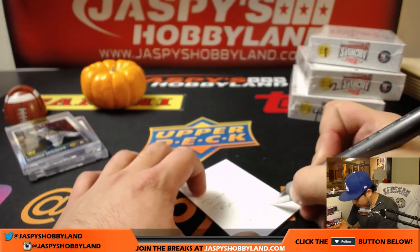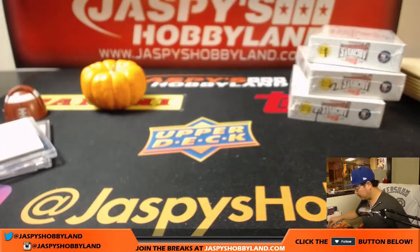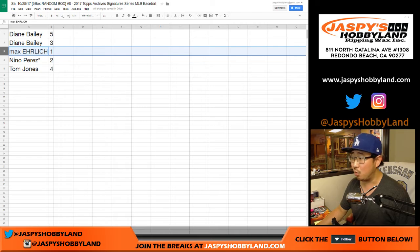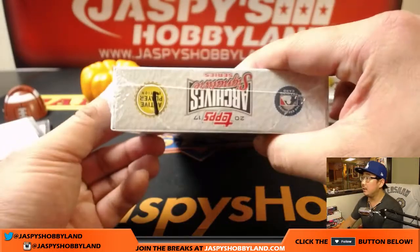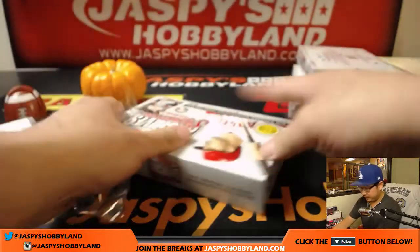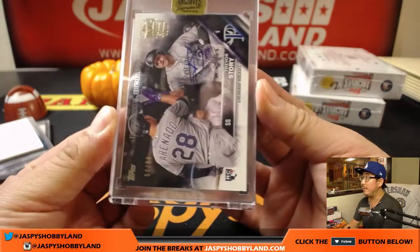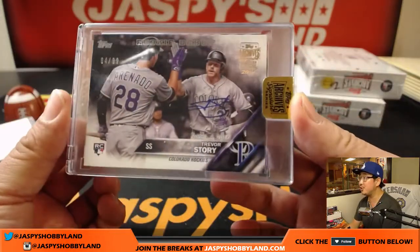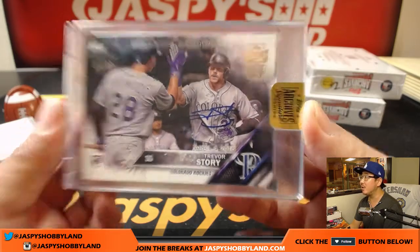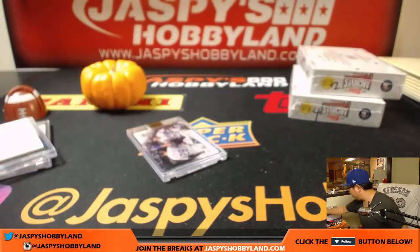That was Archives number eight, the final one. Next is Max with box one. Bam — we've got Trevor Story. Autographed four out of 99 on that Trevor Story, rookie debut. There you go, Max.